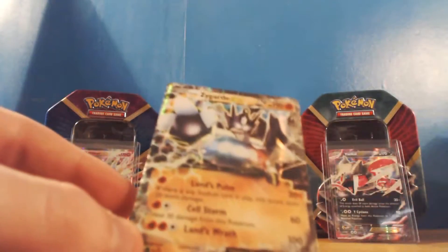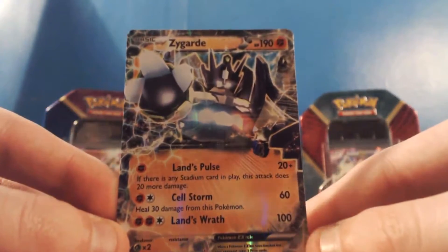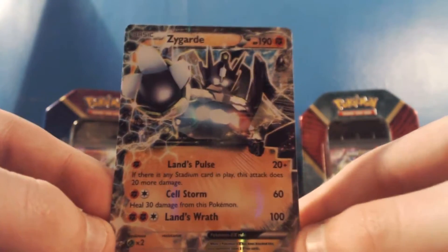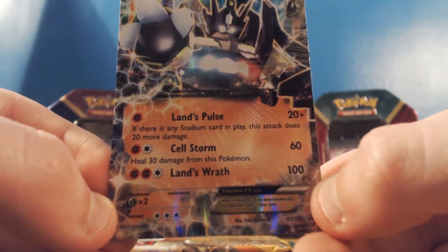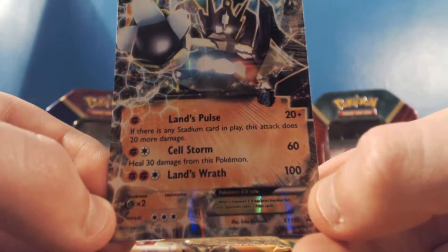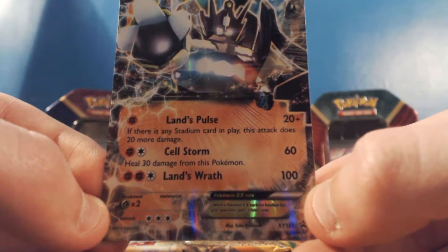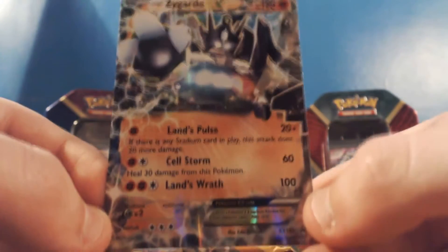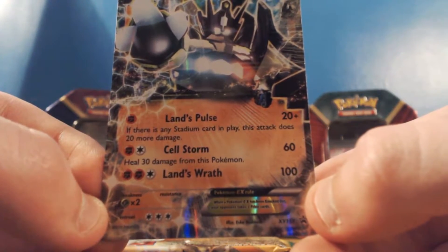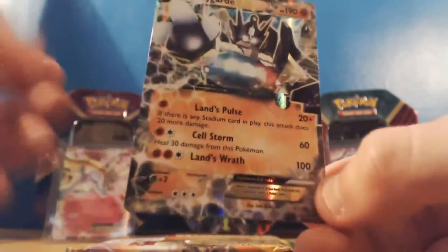Let's quickly have a look at this Zygarde EX. So we've got the Zygarde EX - it's got 190 HP. It's got three attacks, which is pretty awesome. It's got Lands Pulse, which does 20 plus 20 more damage if a Stadium card is in play. It's got Cell Storm, which heals 30 but does 60 damage to your opponent. And it's also got Lands Wrath, which does 100 with no additional effects. That is pretty awesome.